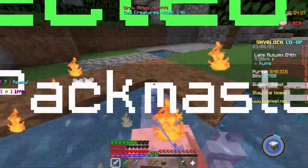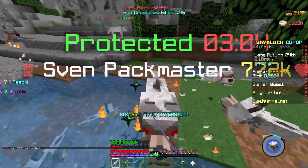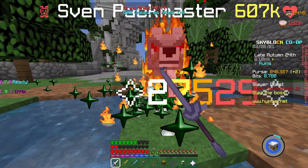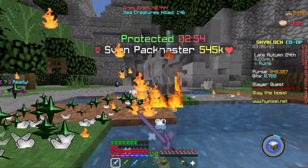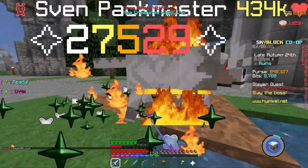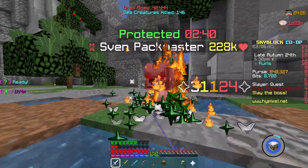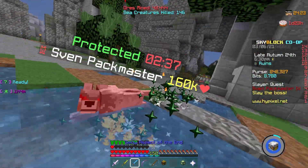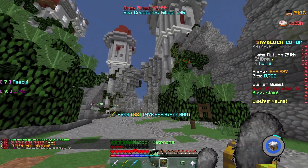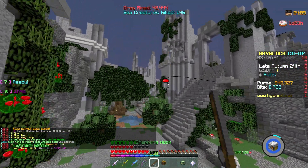Now we can just go in and whack him. Okay, well, there — he's dead. I'll claim my XP. That wraps up my tutorial on how to beat Sven tier 4s. Until next time, bye-bye!